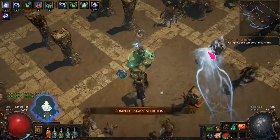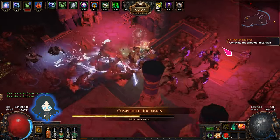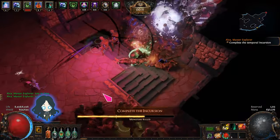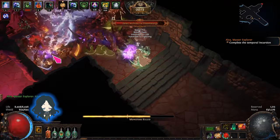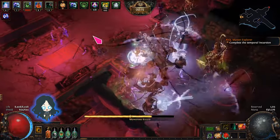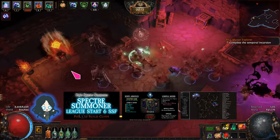A spectre summoner works really well because it has good clear speed, good survivability, and can be played in SSF. The mayhem event is only 1 week long, so you want to avoid any build that needs uniques or endgame res. So I recommend using my league starter and SSF build.